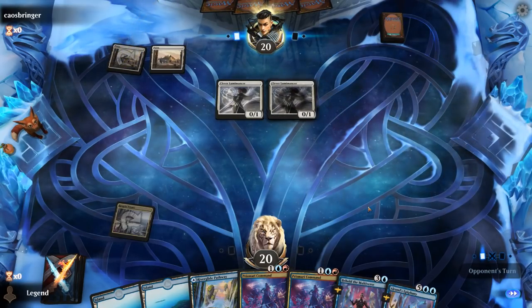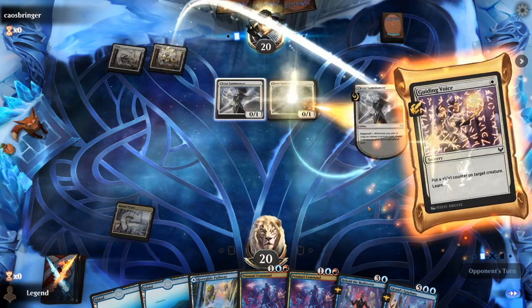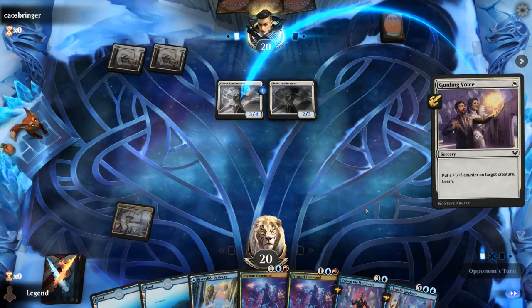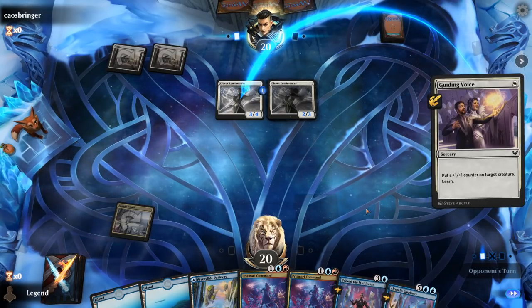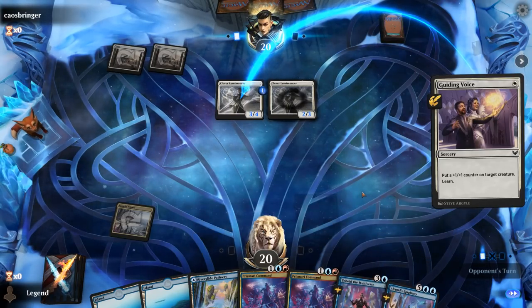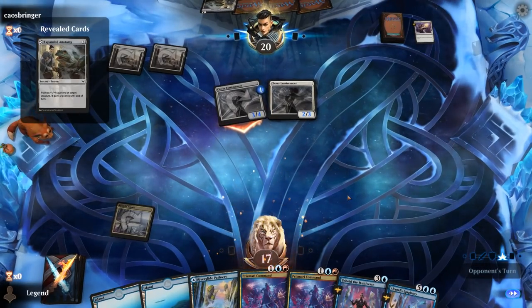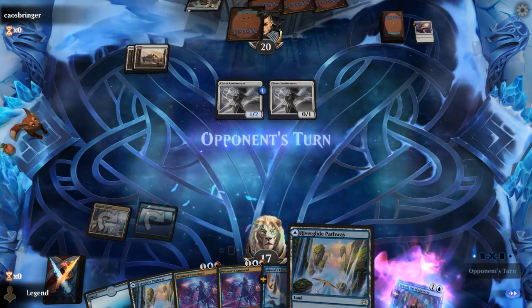We see another Lumimancer. Turn two — do we foretell Behold or Epiphany? Opponent plays Guiding Voice, enabling Magecraft and grabbing another lesson. Turn three we're likely casting Prismari Command. Turn four we could cast a two-mana Behold and foretell Alrund's Epiphany. I think foretelling Behold on turn two makes a little more sense. We will be taking quite a bit of damage early on since we didn't have a Shock or Royal Eruption.